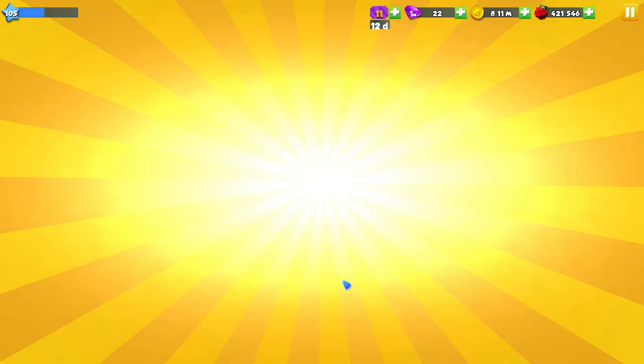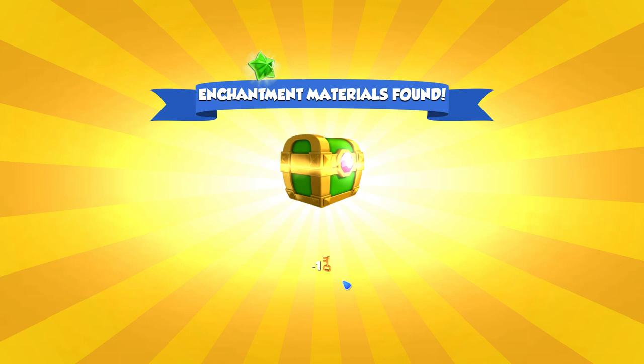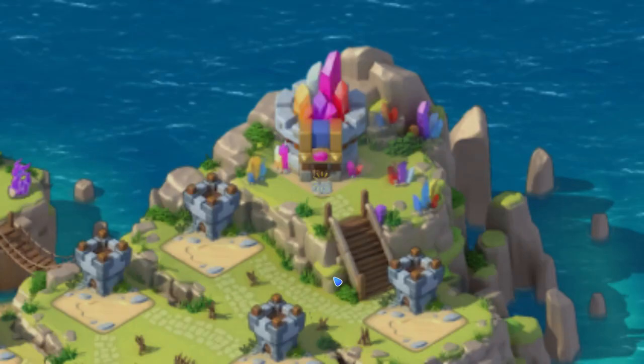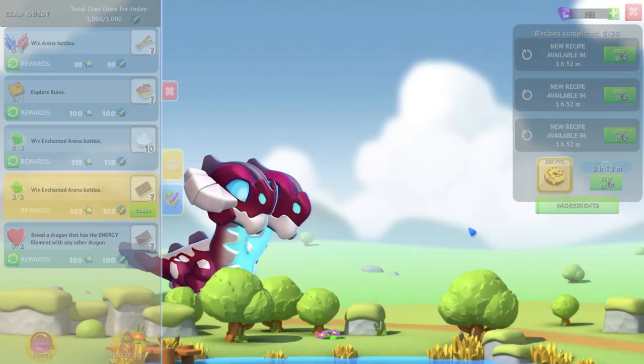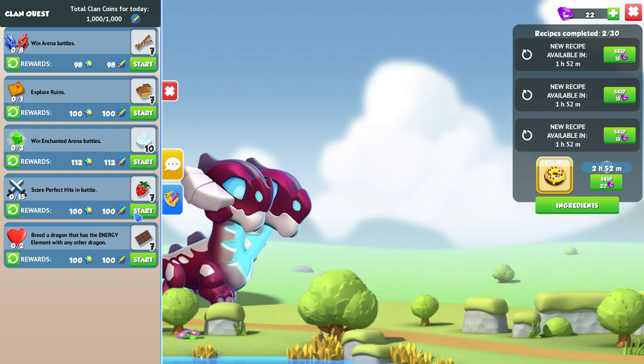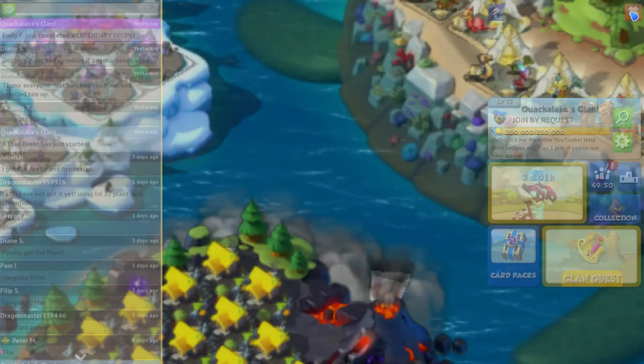What do we get in this lovely green chest today? Probably absolutely nothing. We got a blue potion and a bit of legendary material — you know what, that's better than I expected. For now, I'm going to leave you guys here. Thanks for watching, good luck with upgrading all of your stuff and your breeding, and until next time I will see you then.